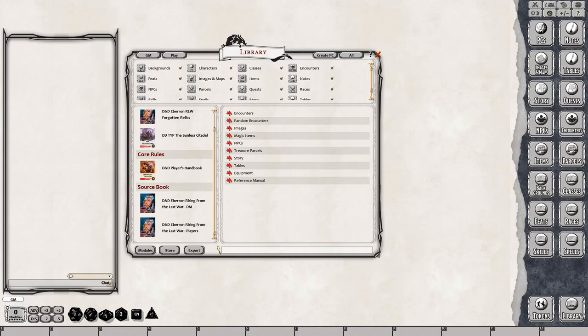All right, everybody, this is the new Dungeons & Dragons 5th Edition Eberron module. This is Rising from the Last War, and it's a new item. It is in the Fantasy Grounds store, and it is also on Steam. The price is $29.99, and this is a product by Wizards of the Coast.